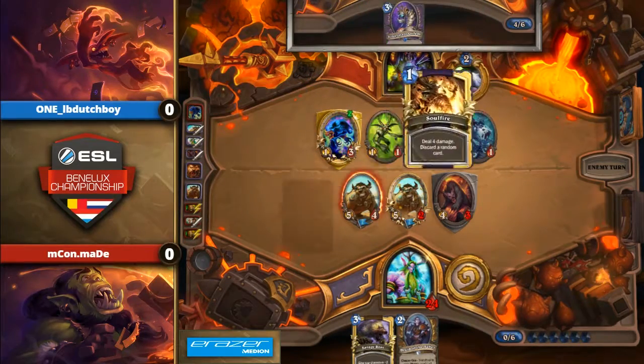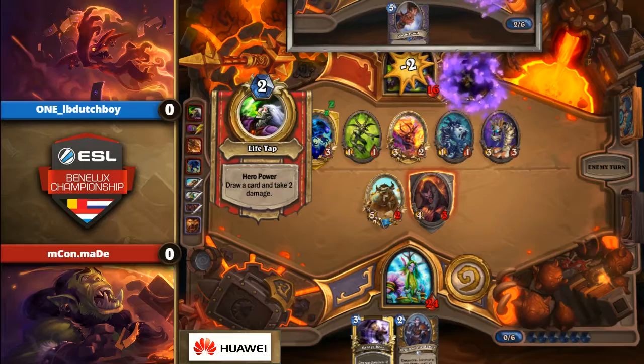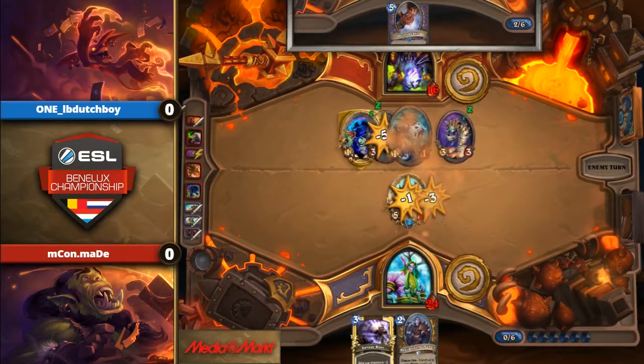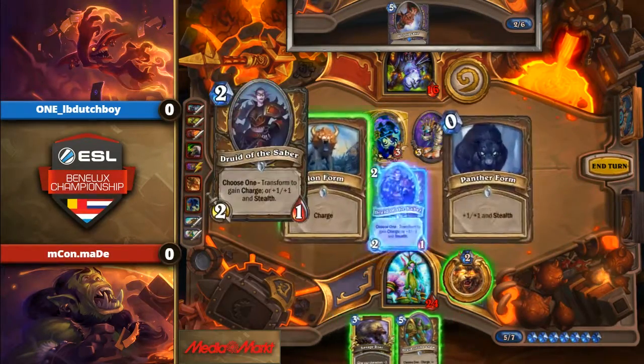Oh, there it is! Look at this — this is a really good turn here for LB Dutch. The swing turn he was waiting for. So this is a board clear for LB Dutch — and even develop. And there's a Doomguard to follow it up next turn. Wow, that's brutal for Maid. It was looking so good for Maid, but it just went so far. Changing the game.